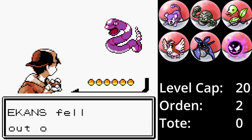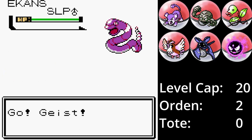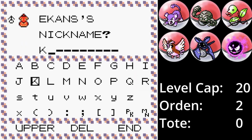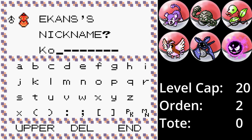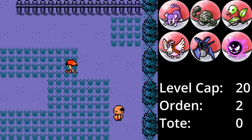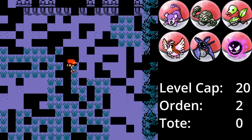Arbok ist eigentlich ein cooles Pokémon – es ist schnell und hat einen hohen Angriffswert. Seine Level-Up-Moves sind eher Müll, aber es kann Matschbombe und Erdbeben durch TMs erlernen. Hätte ich mit der TM für Erdbeben nicht etwas anderes vor, würde Arbok ins Team kommen. So landet Cobra in der Box. Auf Route 34 ist es endlich soweit und wir finden ein Abra.